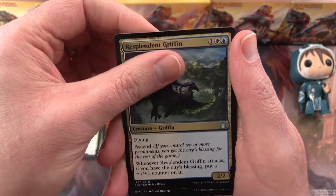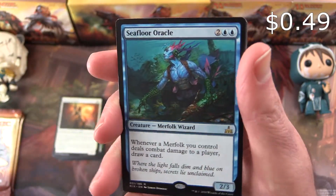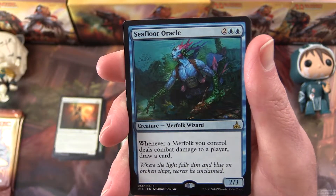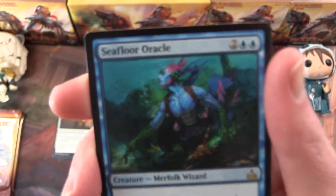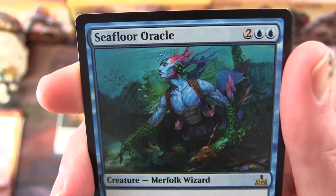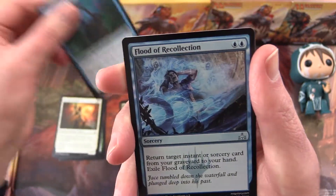Resplendent Griffon, and the rare is Seafloor Oracle. Whenever a Merfolk you control deals combat damage to a player, draw a card. This guy seems pretty harmless, but drawing cards could be helpful.